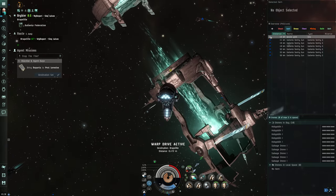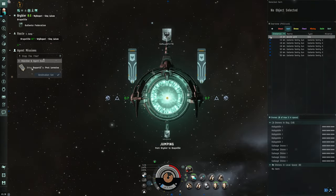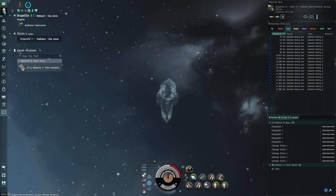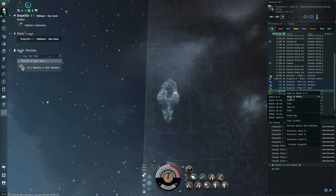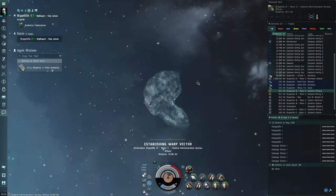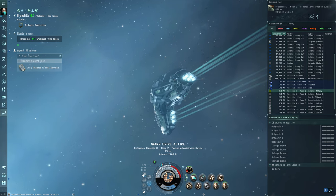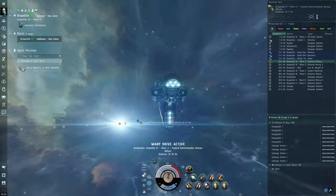Basically, blitzing means running missions as fast as possible — do the objective, nothing else, and get it done. In EVE, the wiki even says things like 'kill the thief, warp out.' So there was one frigate — he was the thief, he had the reports. If you killed him and looted him, you'd be done just like that.